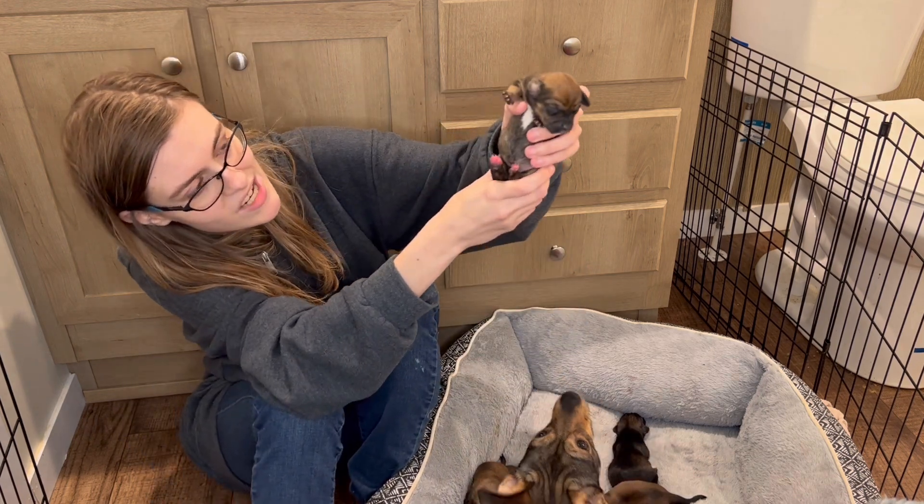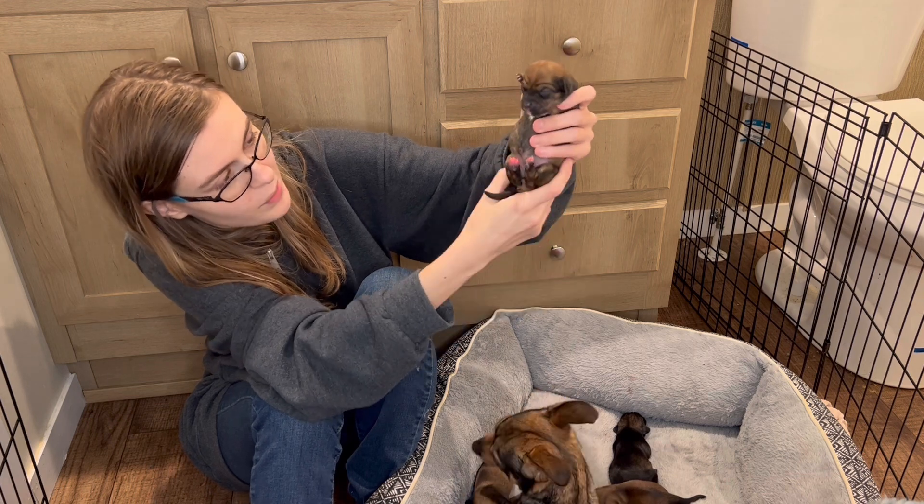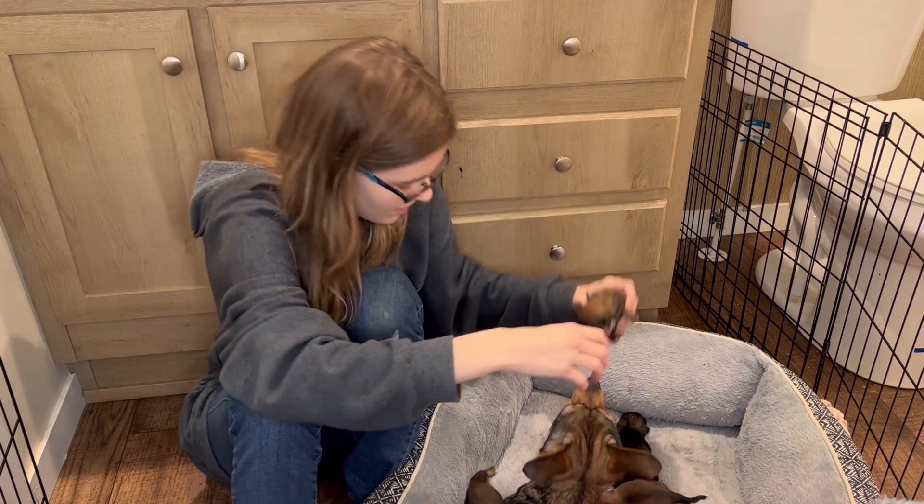This one is Fang. She has a white chest, looks a lot like mama. Her back feet are going to be white - they're pink right now. She doesn't really move that much like her other siblings, but that one is Fang.